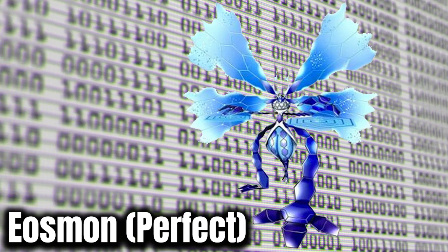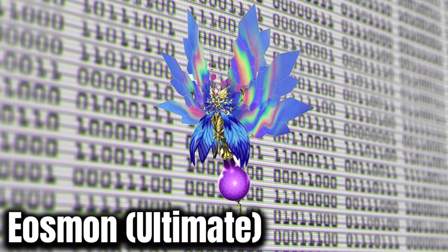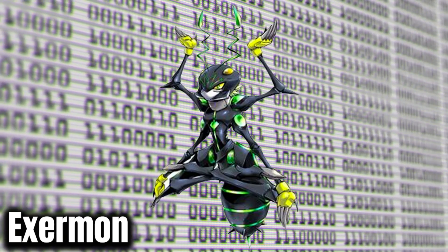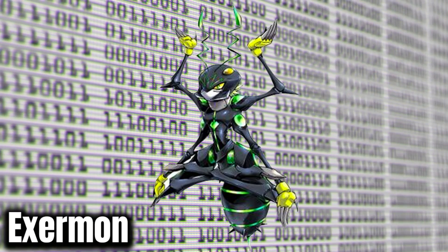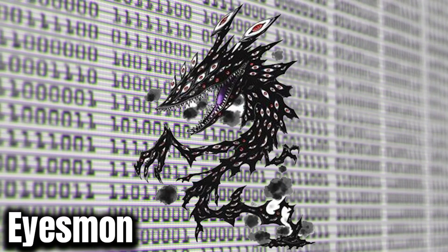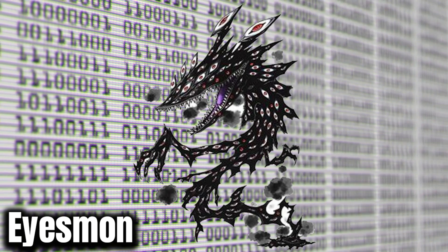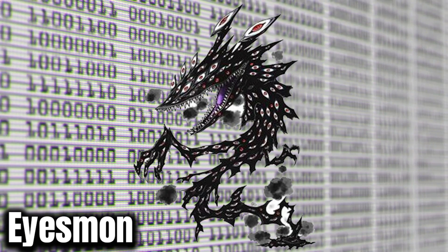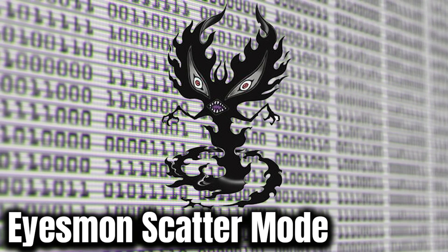The same goes for Aosmon's follow-up Perfect and Ultimate forms — they did their jobs as villains, but they aren't stealing the show. Exermon is another optional alt-evolution from the Pulsemon line, again just showing off how diverse that line can be when you're playing the Vital Bracelet. Very cool. Aizmon kind of has that Full Metal Alchemist inspiration. It came around in episode 16 of Digimon Adventure 2020, same with Aizmon's Scatter Mode, which is a smaller form.